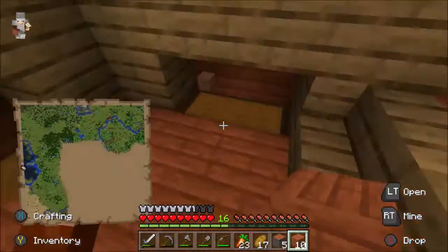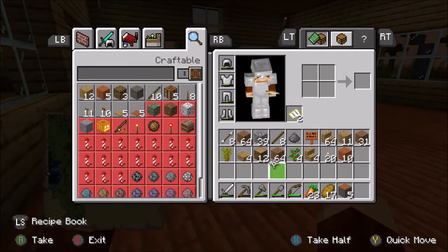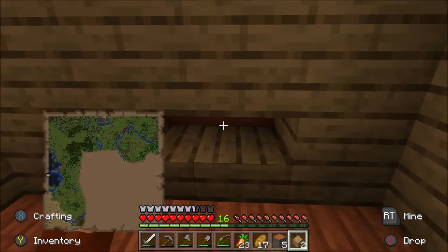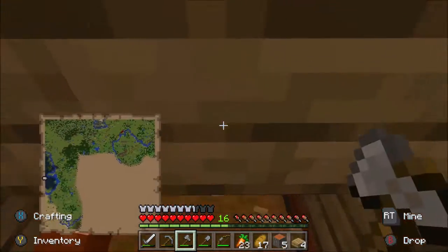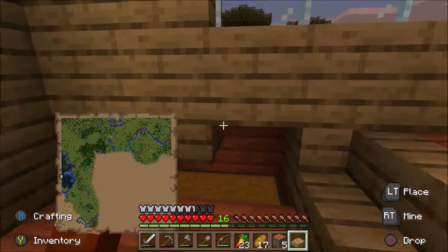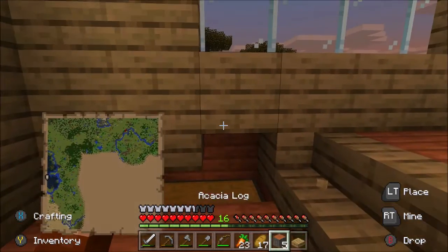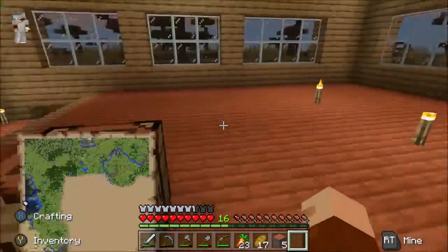And then we just need to put in the slabs, which I have. There's no way I'm able to access the chest with that. So I need to go right above. Bit too far. Like that — there we go.